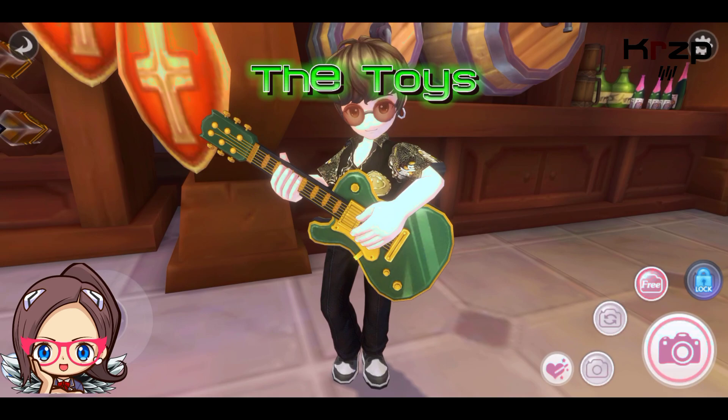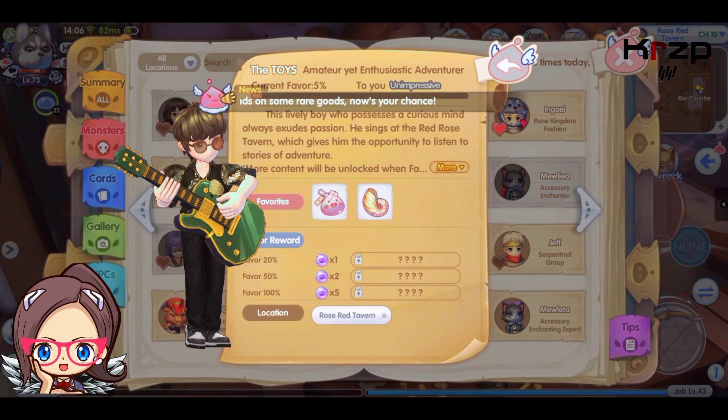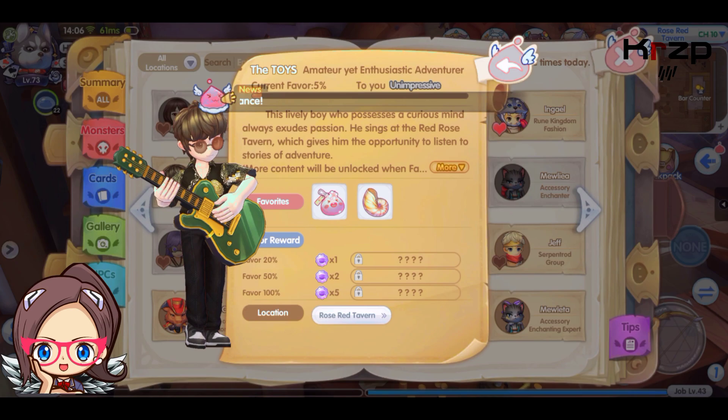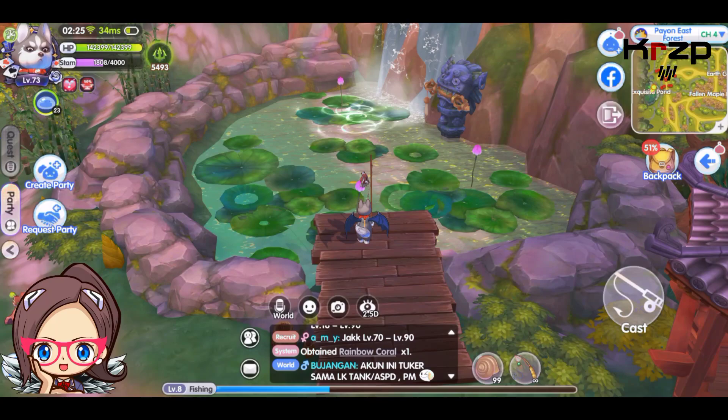Our first new NPC today is the Toys. The Toys can be found in Rose Red Tavern in Prontera. His favorite gifts are the Doll Pendants and Starlight Snails. These gifts can both be purchased in the Exchange Center if needed. The Doll Pendant is pretty readily available so it shouldn't be too hard to find, and if you're having a hard time finding the snails, you can fish for them.